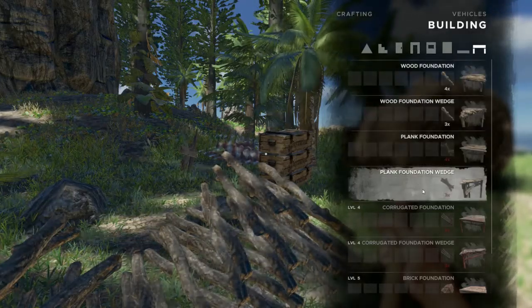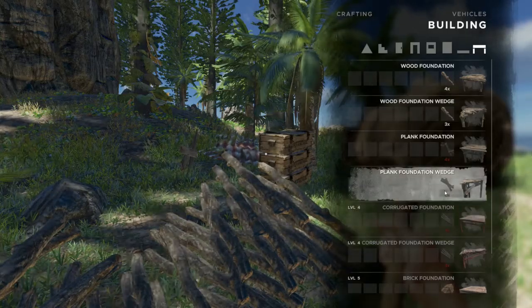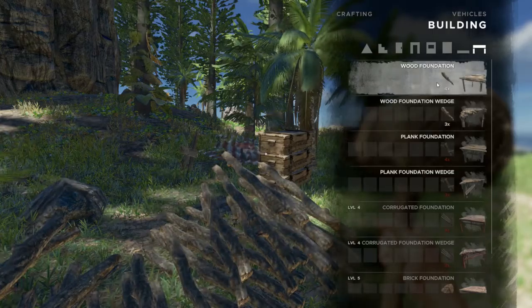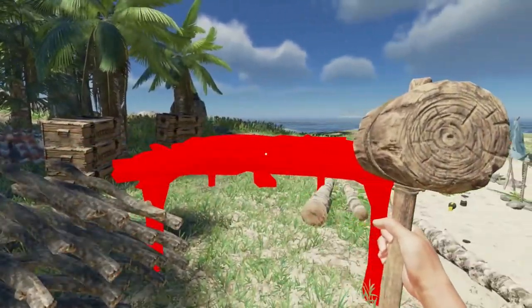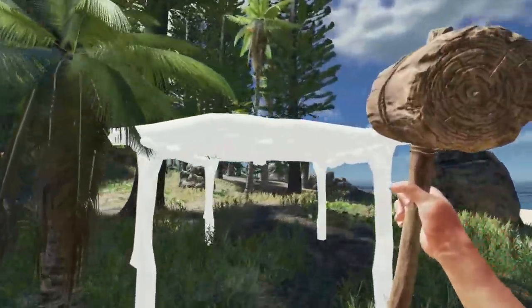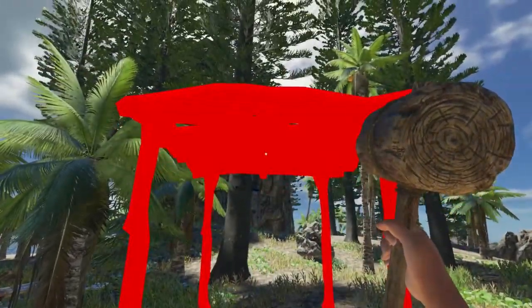First thing you're going to do is put your hammer back in your hand. That way when you open the crafting menu you have access to the foundations, walls, doors, and such. I'm going to save our planks and corrugated steel for other things like shelving. I'm going to stick with wood foundations and wood walls and so forth.